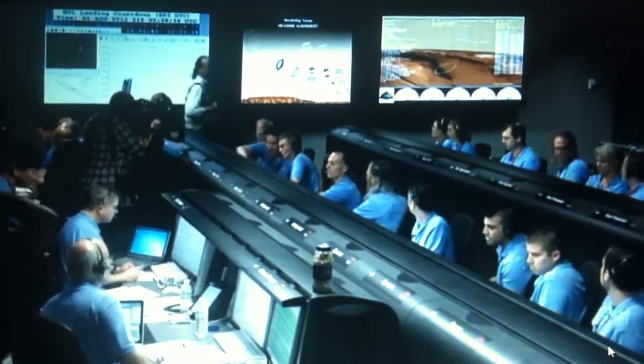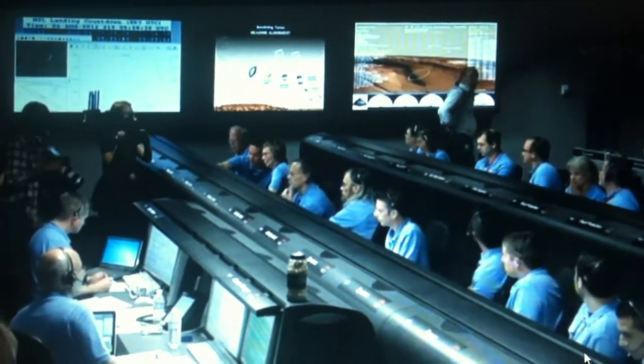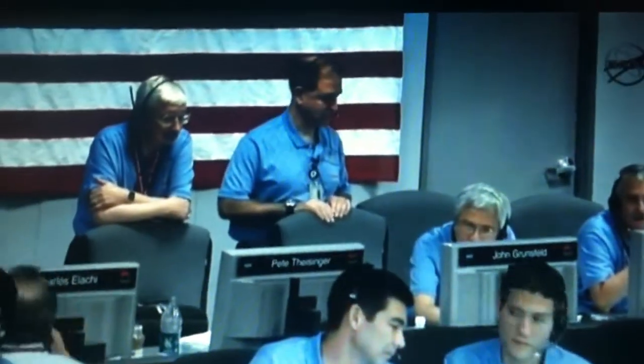Vehicle continues to accelerate. We're down to about Mach 2. As a reminder, we should have parachute deploy around Mach 1.7. We're at 15 kilometers altitude. We've begun entry balance mass jettison. The predicted downrange is 1,597 kilometers. EDL LODs — Modesty Systems on EDL LODs.